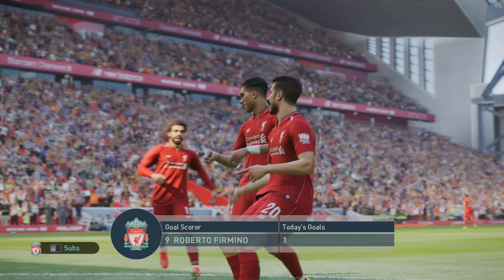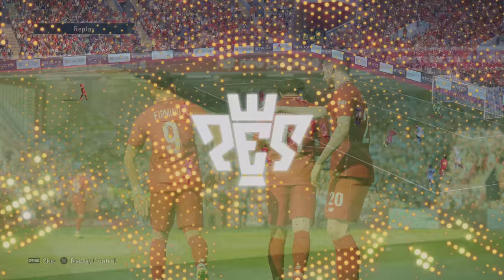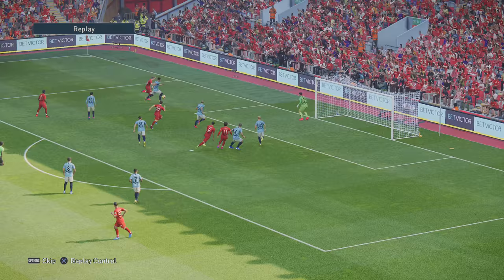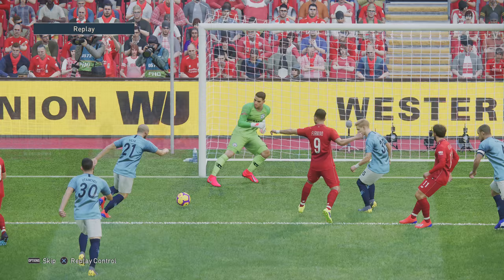The drill cross is the double tap of your lob pass button, holding the player select at the same time for the early cross - it helps execute it a little better. Then it's just a case of aiming with your left stick. Low cross, then press shoot to finish - nothing special, didn't even finesse it, just pressed shoot.